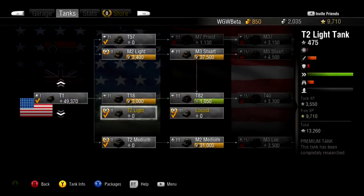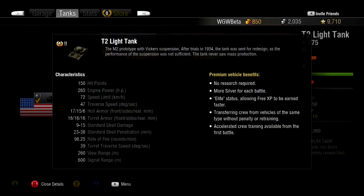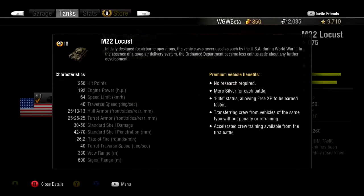Each Premium Tank is unique and comes with its own different set of advantages. Some will come with higher silver or experience bonuses, while others have refined matchmaking, putting you in battles that are better suited for your tank and tier.